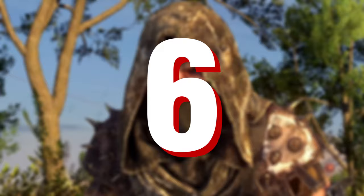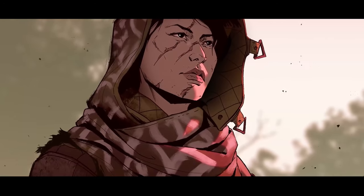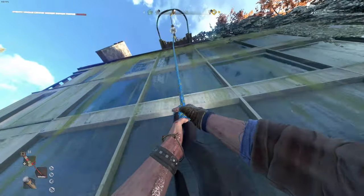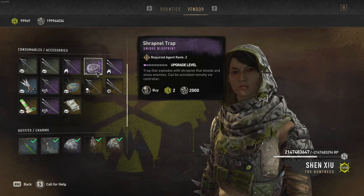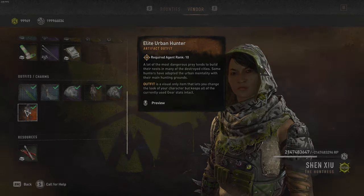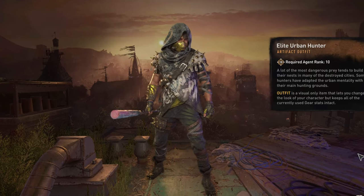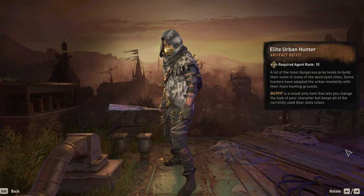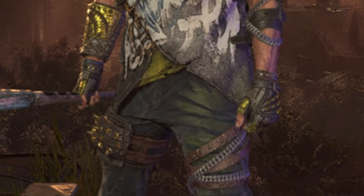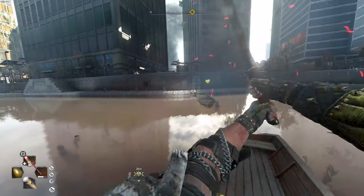At number 6 we have the Elite Urban Hunter — the outfit you get from the Chapter 2 vendor. If you go to the vendor tab, once you reach Agent Rank 10 you can actually collect the outfit for free. What I like about it is the wastelandish vibe combined with a suburban look created by the graffiti on the clothing. This combined with the spiked boots, gloves, and chains all over the body makes for an awesome outfit that's definitely worth picking up. The first person view does not disappoint either.